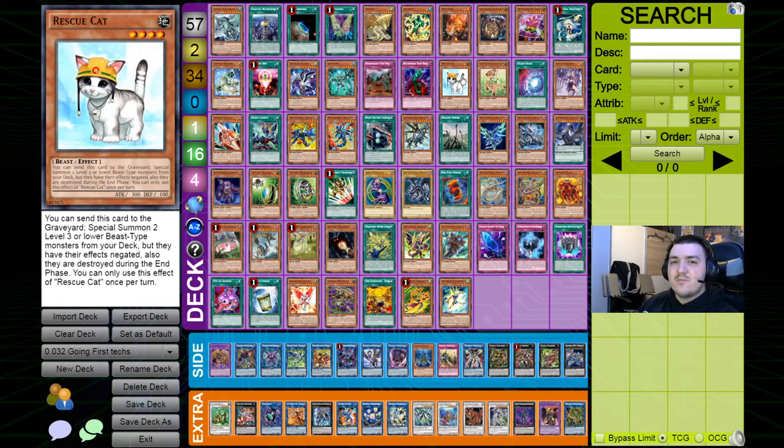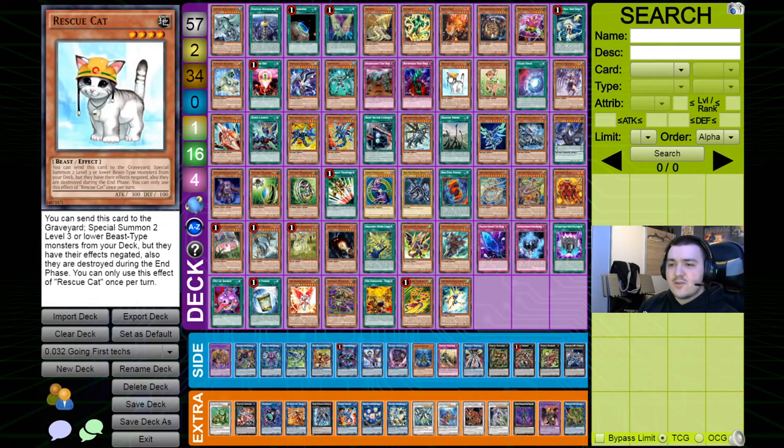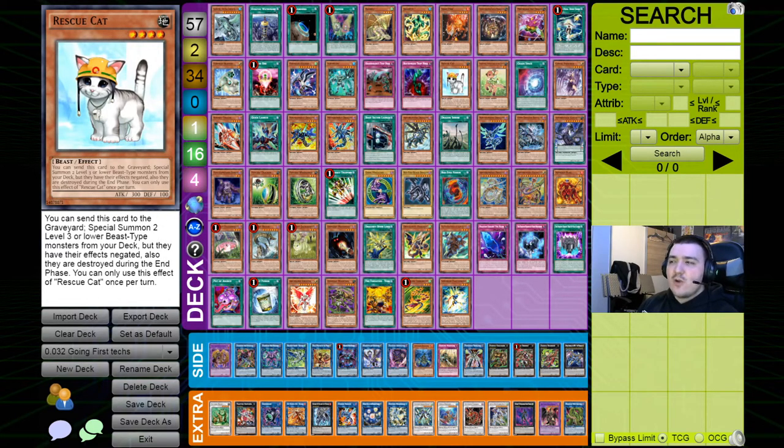The Rescue Cat engine has fallen out of favor over the past two years — I last saw it played in summer 2019 — but it's still very potent. Especially if you're playing Skulldread and don't need the special summoning effect on Gamma Seal, you can summon Rescue Cat and activate its effect to summon two Leonis, or summon Leonis and Valerifon to go into Nature Beast, which is an infinite-spin floodgate. I'd rather use Rescue Cat as an additional combo engine off of Saryuja than as your normal summon, since if it gets ashed your turn ends completely.